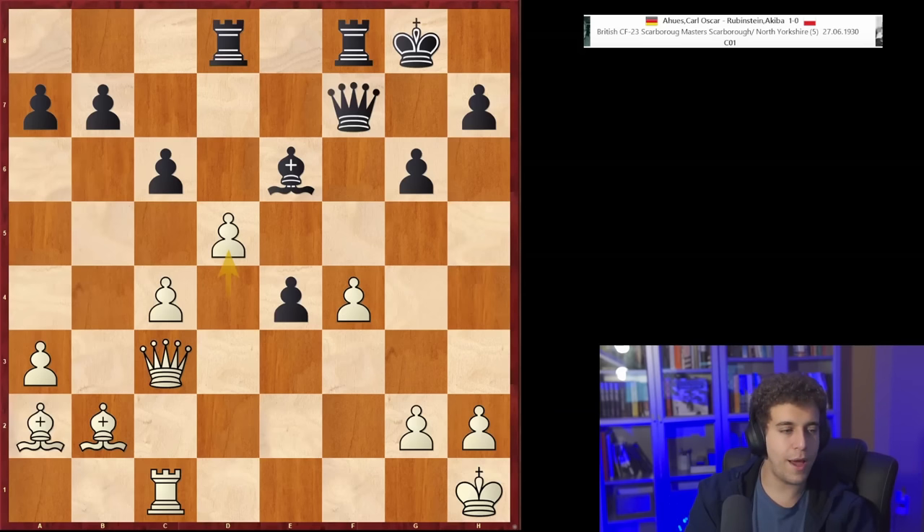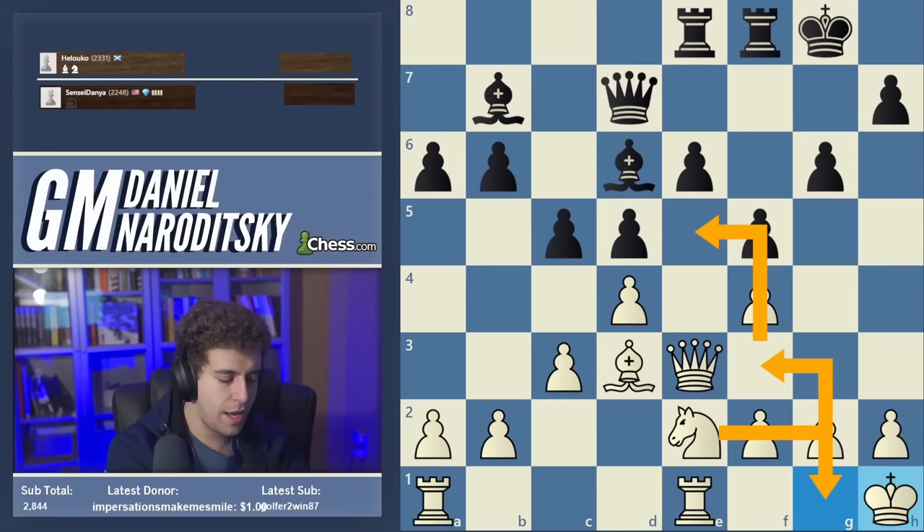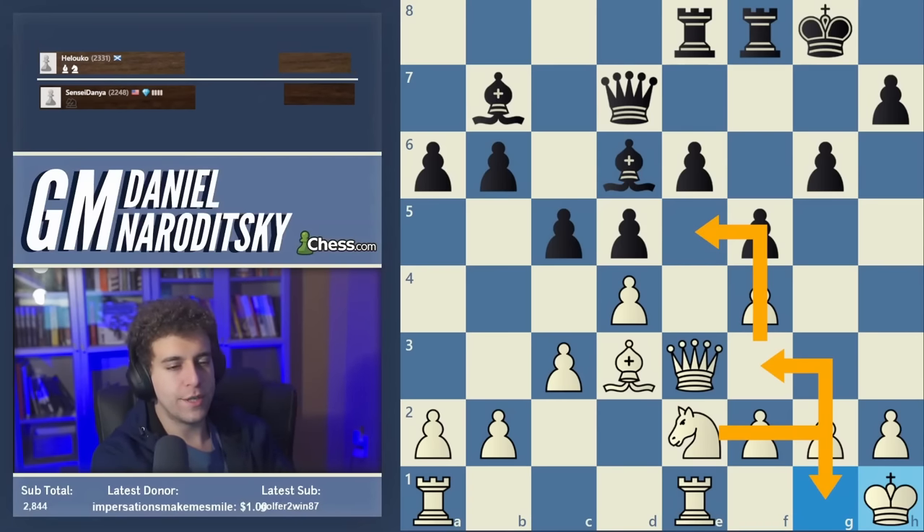Since the king h1, knight g1 maneuver is very common when you have a weak e5 square axis, my hope in showing these games isn't to belabor the point — it's to make sure you have an easier time remembering these various ideas. On that note, I think we're going to end the speed run. Thank you for watching, and I'll be back with more chess tomorrow. Bye.